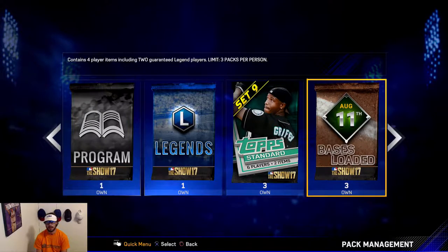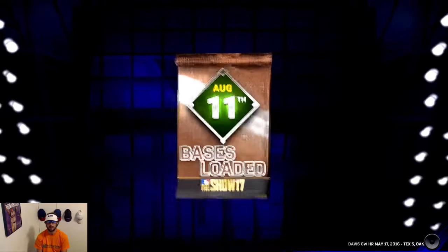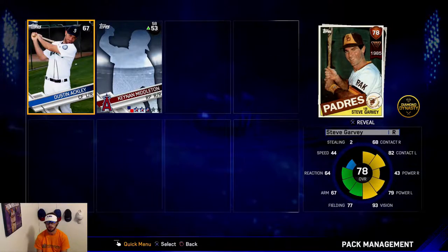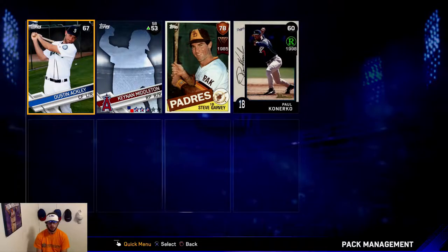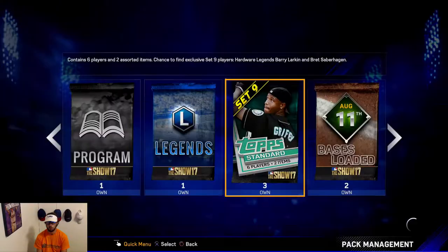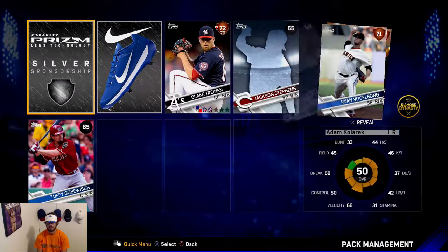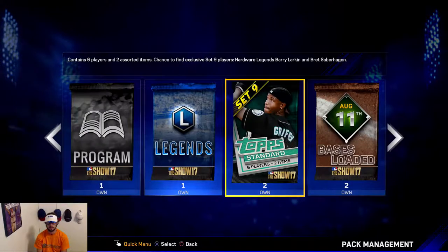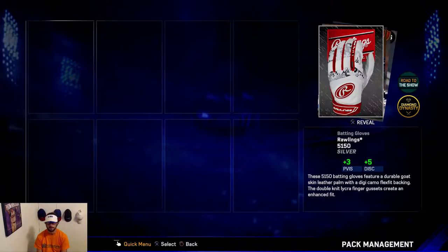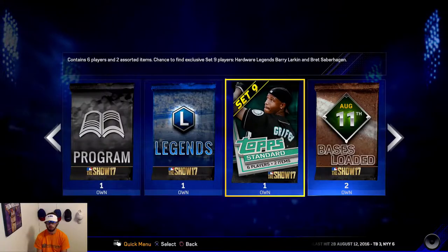I can't wait — we're gonna open the Bases Loaded packs. Let's see who we get here. Dustin Ackley, Garvey — we get Steve Garvey and Paul Canarko. Okay, 10,000 stubs there. Let's open one more of these. Not a home run tonight — one more of these, they're going wild at the coliseum. Two-two line drive base hit.